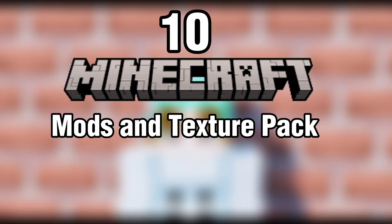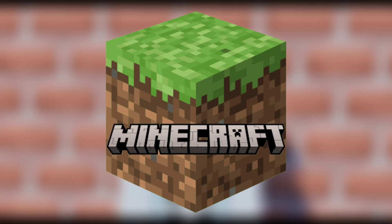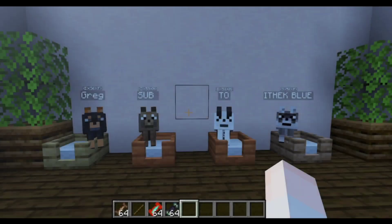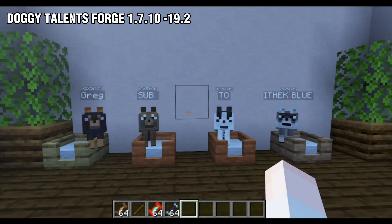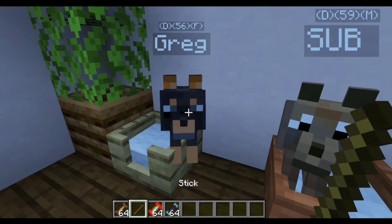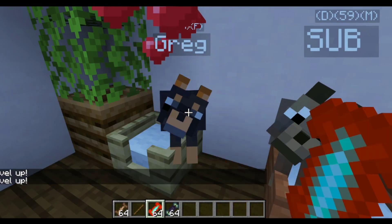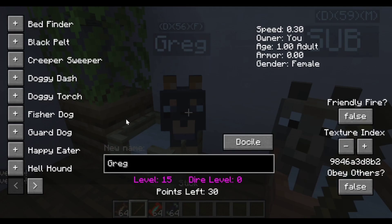Here are 10 Minecraft mods and texture packs that change the wolves in Minecraft. First, the Doggy Talents mod. This mod adds new mechanics to the wolves. It has a talent system that you need to upgrade for your wolves to learn different abilities.